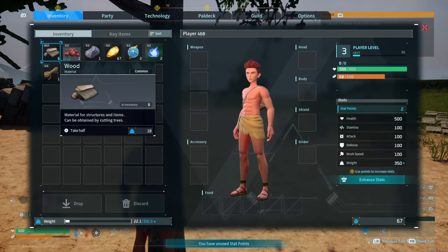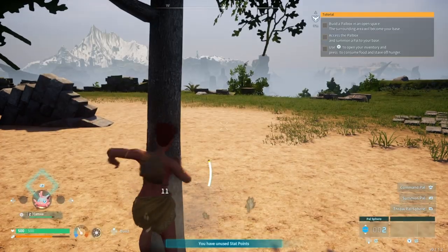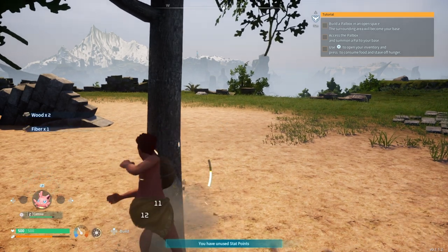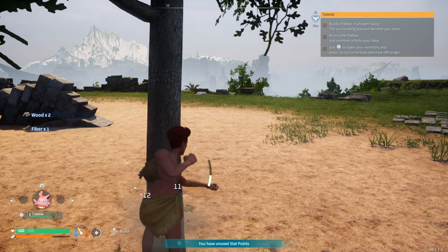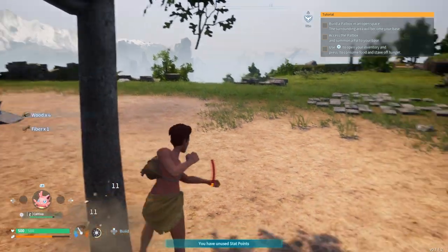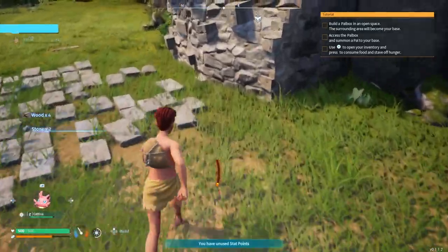How much wood have we got? We've got six, means four more. Here we go, one - another fiber. And there we go, we've got 10 wood. Now let's get all the stone we need.